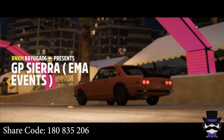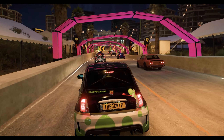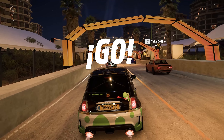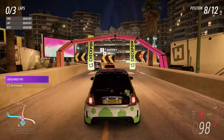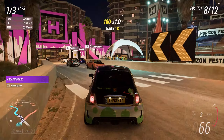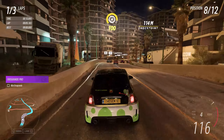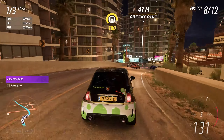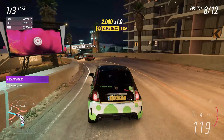GP Sierra. Alright, let's check what this one's about — I'm liking right off the bat the properties and the lighting. Now, just for heads up, this one is in the Rally DLC area, so in order to race this particular custom map you will need to load the Rally DLC outpost.